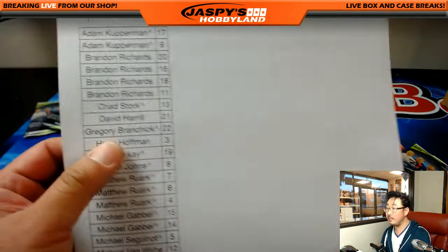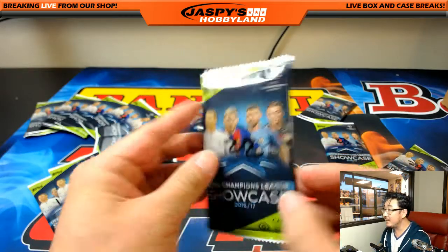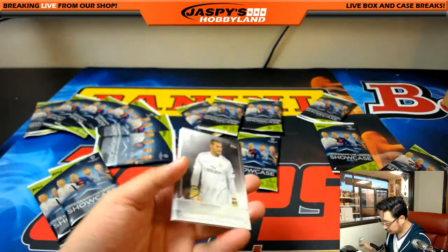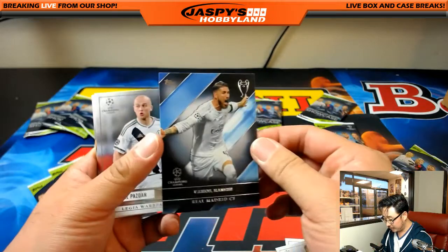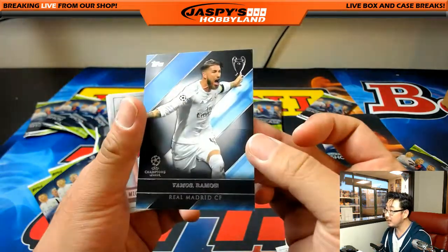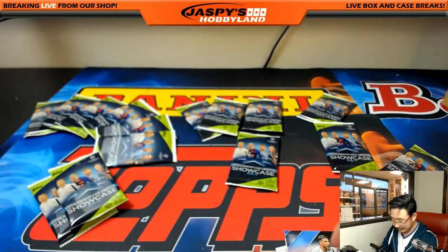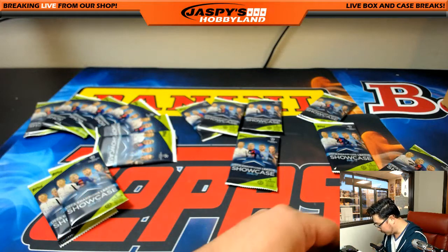Greg with pack 22 — he gave this a shot in the spot random. We've got Vamos Ramos — Sergio Ramos. Cool insert, but nothing else past that. Greg, thank you very much for giving that spot random a shot.